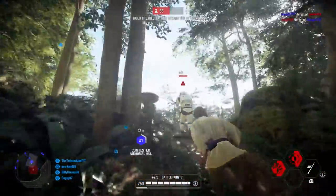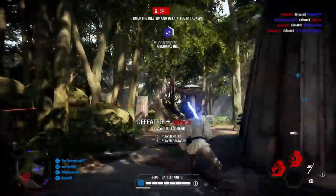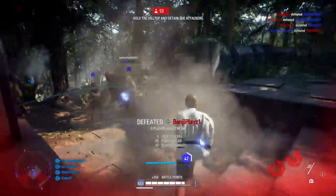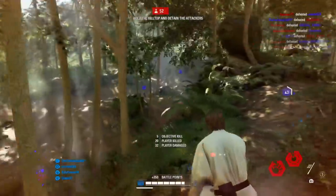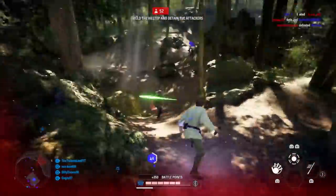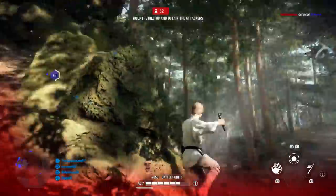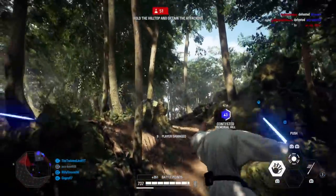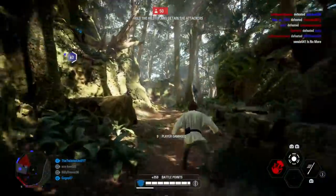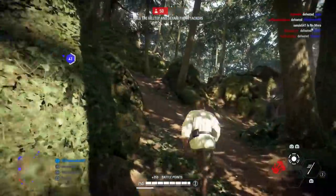Tip number one is the fastest way to level up heroes, which is co-op. For heroes available in co-op, this is probably the quickest way to level them up — it's very easy to get kills and you get a good amount of experience. Playing during double XP and triple XP events adds to that as well. For heroes not available in co-op, jump into Heroes vs. Villains instead.